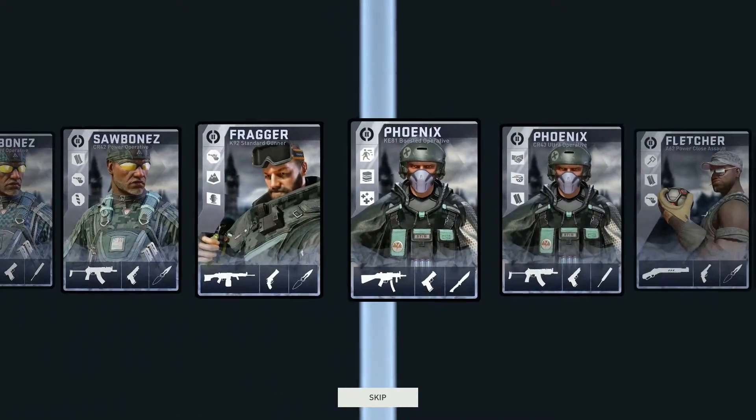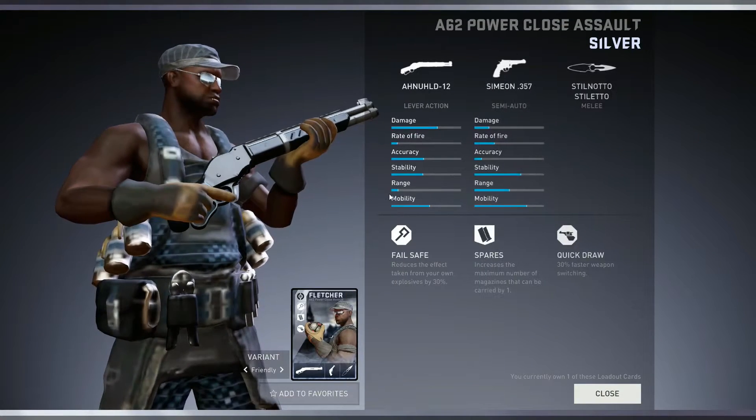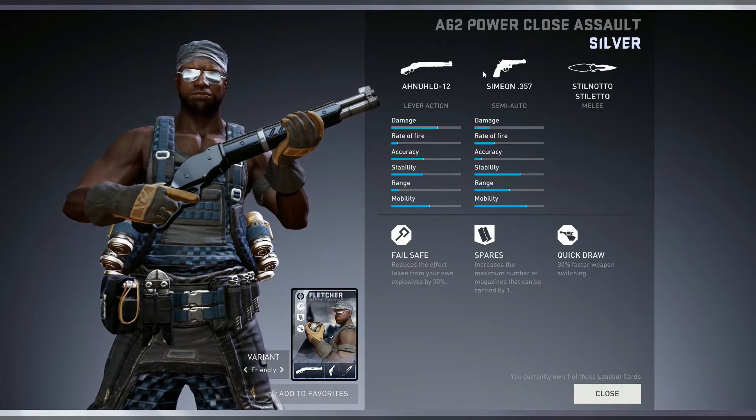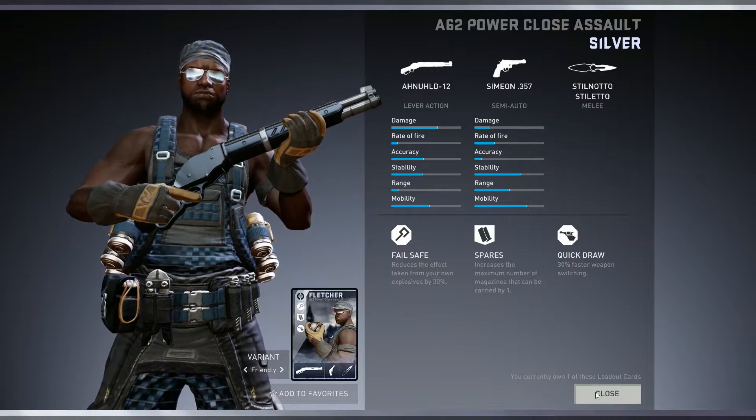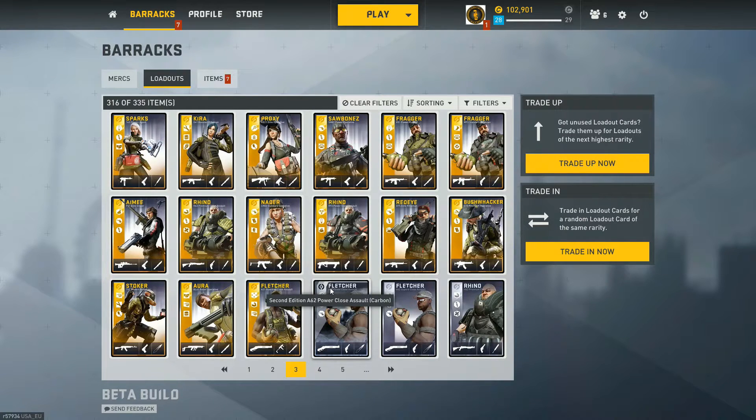Let's open our first free elite case from leveling up — at least guaranteed a silver, and if we get a gold that would be so nice. It's going to be Fletcher. The A62 with Carbon 012, Simeon — that alone is just not great — Failsafe, Spares, and Quickdraw. I do believe I have this exact card already in Gen 1. Comparing Gen 1 to Gen 2: Sneaky is now Failsafe which is better, Spares instead of Cool which is definitely better, and still Quickdraw on both cards. And that was basically the episode — please leave a like, subscribe, let me know which merc you want to see next, and I'll see you in the next one.